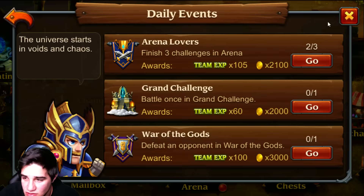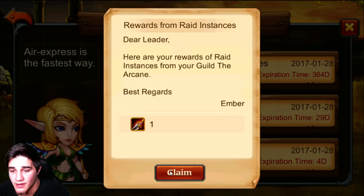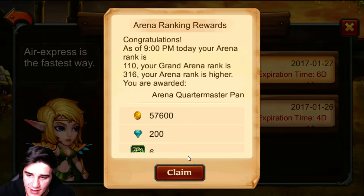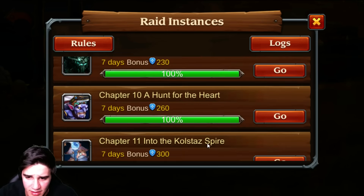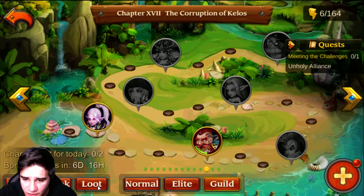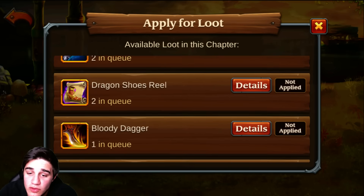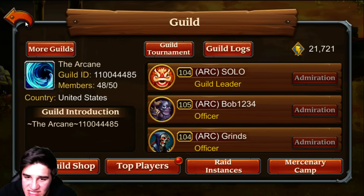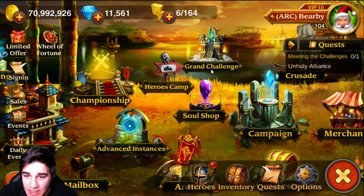Let's check the mailbox — double basic gems, I forgot about that. We got the Rage Sword — I forgot we were getting that today. Double arena gems — we're killing it! Another Rage Sword. We want to farm as many of those as possible. That one's a pain to farm, so we'll just wait on it.